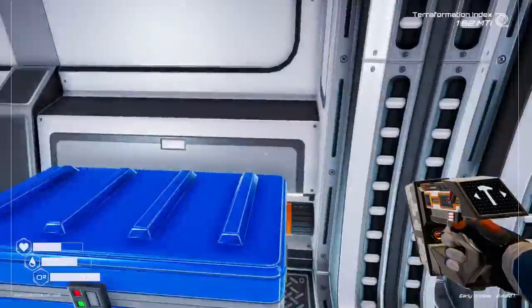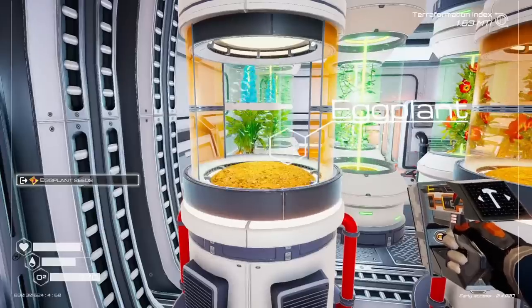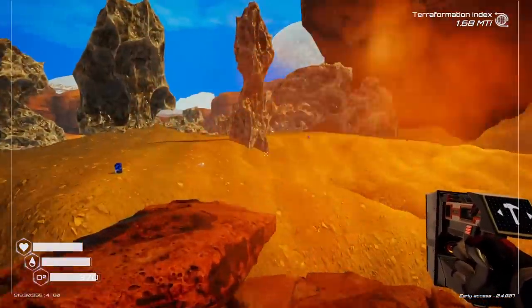What do we have in here? Can I build? Need aluminum. Oh great, did I use up all my aluminum? I did. That sucks. Thankfully, I have an eggplant — I don't know why that's important, but I have an eggplant. So we'll just jetpack our way over to the aluminum area.